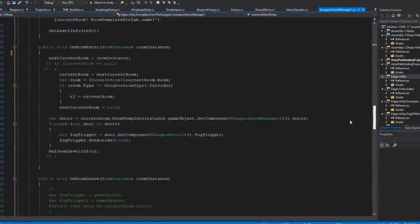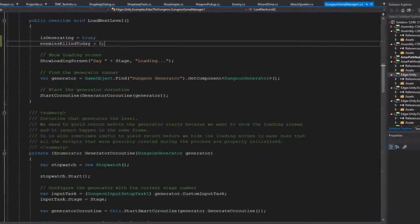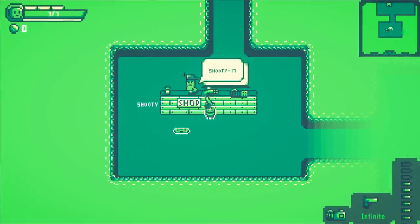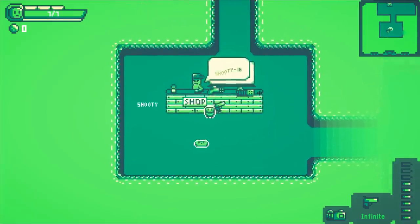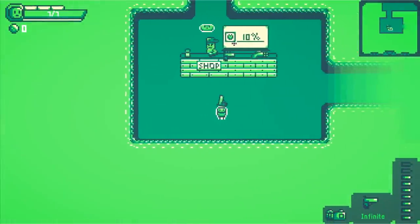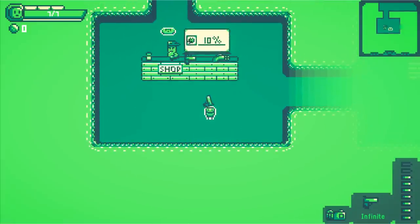I started setting up the functionality for the deal tasks, making it so they trigger when the player completes those tasks and adds a discount to the items. Eventually I had a testing system in place. Here you can see a weapon costs 17 slime balls — prices aren't final — but pressing my discount button drops it to 16 slime balls. So the discount system works; I just needed to make discounts trigger automatically and display them on the deals board. Now the board shows a percentage discount along with an icon telling the player what their task is.